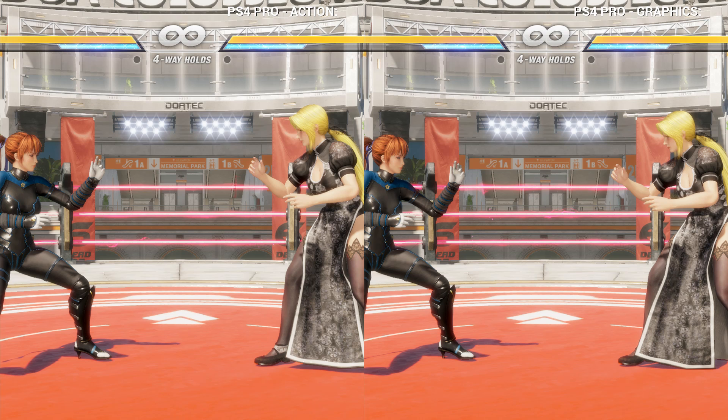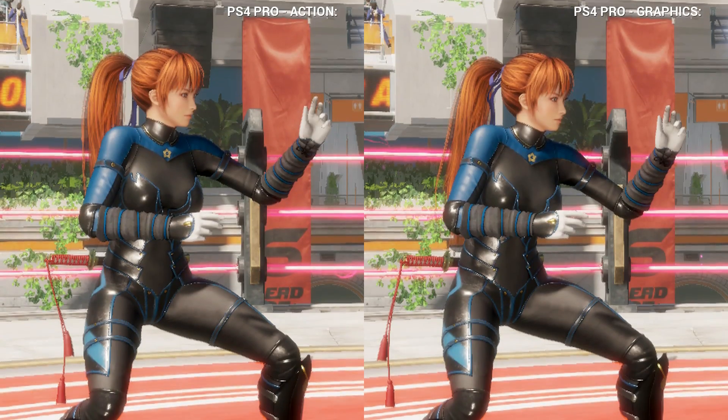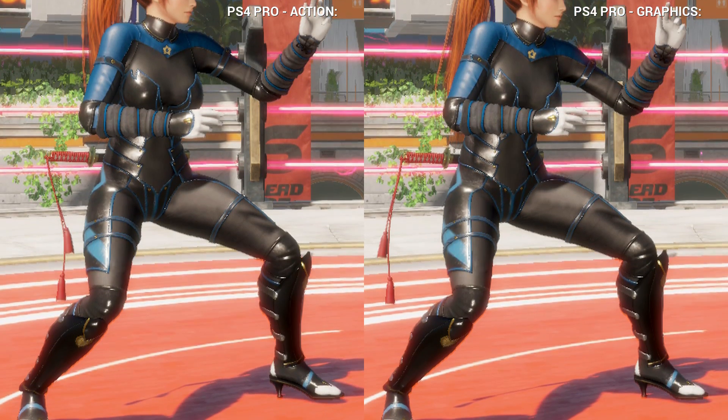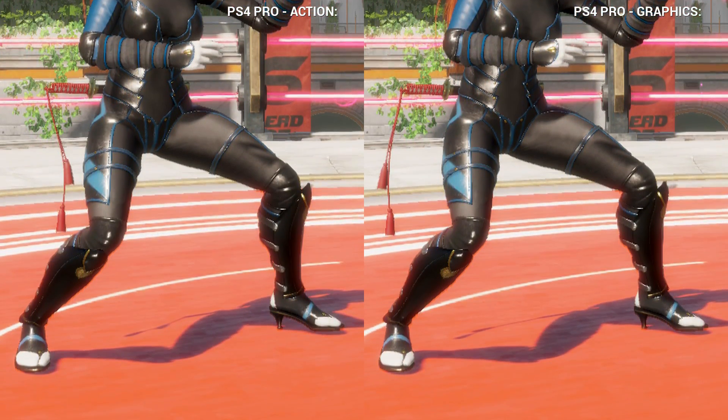Diving straight into it, Dead or Alive 6 offers an action and a graphics mode on both the PS4 Pro and the Xbox One X. On PS4 Pro, the difference between the modes seems imperceptible. There is maybe ever so slightly better shadow quality while using graphics mode, but it could just be different positions of objects while the screenshot was taken.